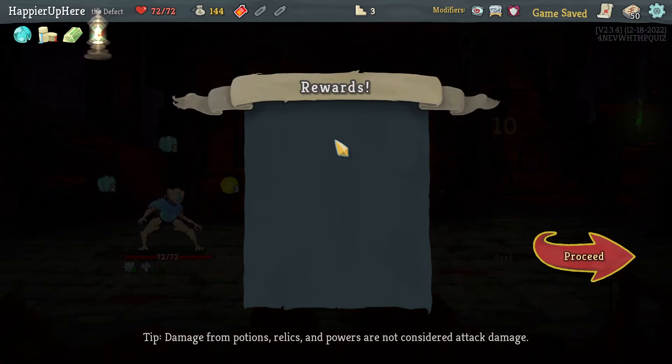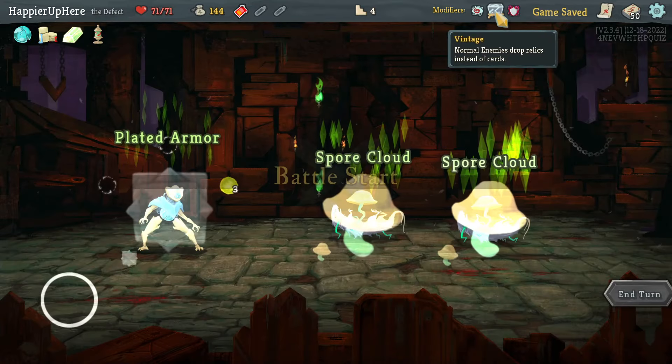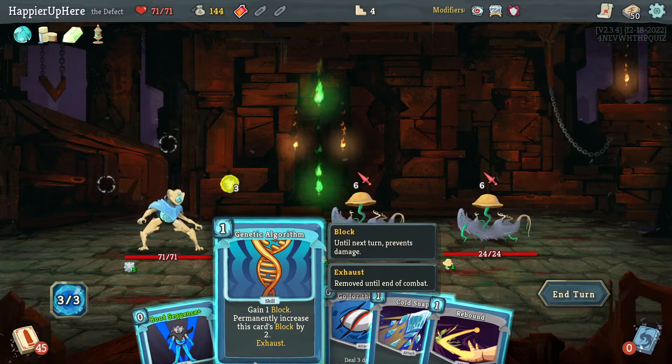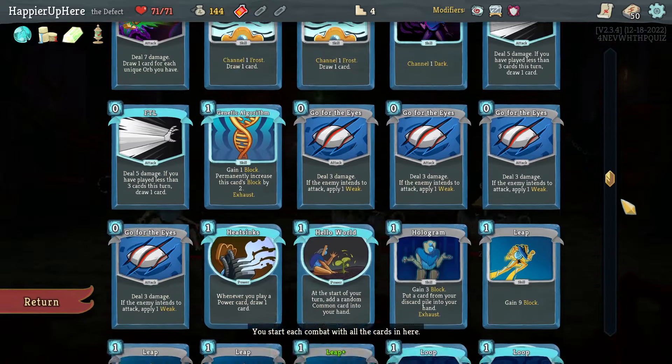Got Prayer Wheel — normal enemies drop an initial card reward — which is hilarious because I have Vintage. They should really disable Prayer Wheel with Vintage, like they disable some other combinations. Oh, Genetic Algorithm! I didn't realize I had one.